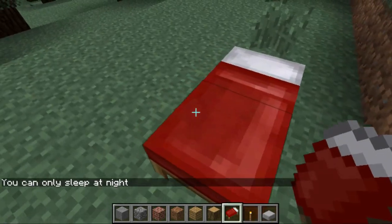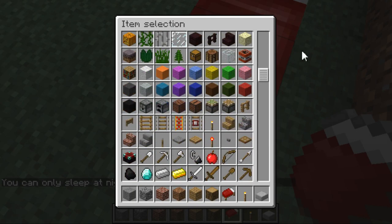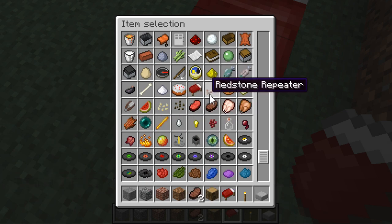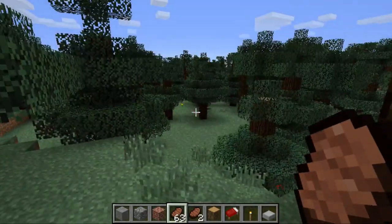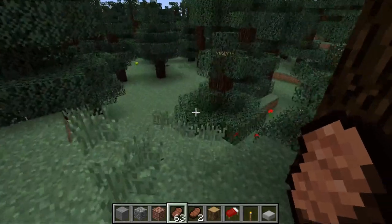Beds are finally here — geez, took long enough. They can be stacked — yes, I can shift-click now! Oh my gosh. But they still have the huge black border. I still can't use Q to throw stuff though. Also these are 2D textures instead of how they normally are.